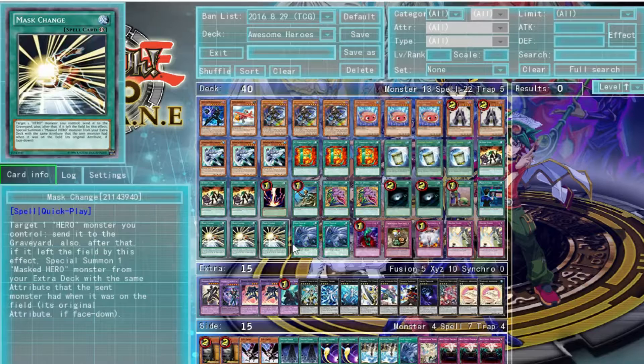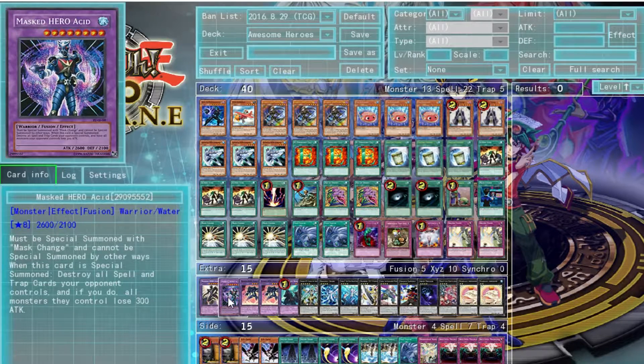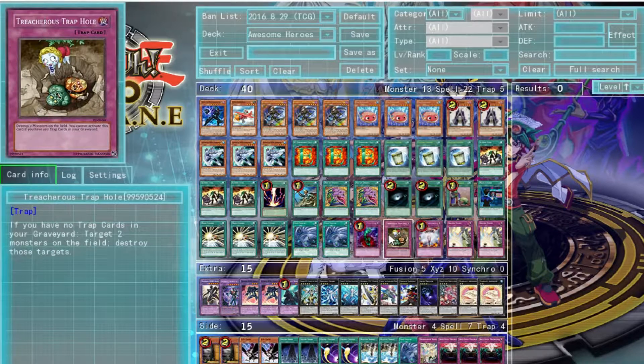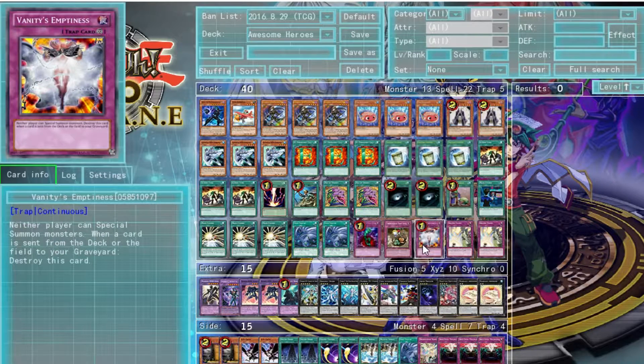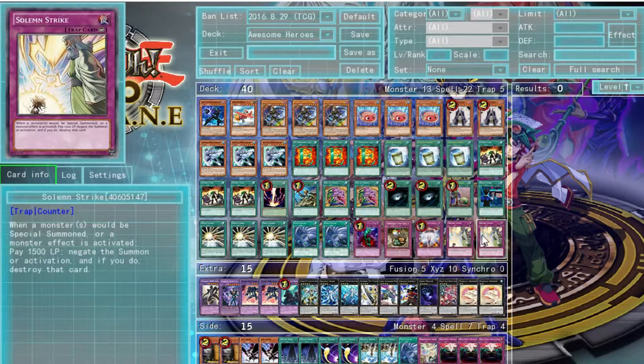Three Masked Changes because we need as many of those as possible. Two Twin Twisters to clear off spells and traps — though we also have Masked Hero Acid for that. A Bottomless Trap Hole and a Treacherous Trap Hole because they're good for clearing monsters off the board, and they also synergize with Trap Tricks Rafflesia. Vanity's Emptiness to completely lock down the board once you have a couple of monsters on the field. Two Solemn Strikes to keep certain monsters off the field.